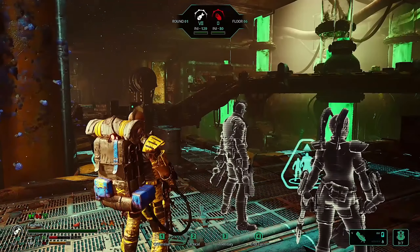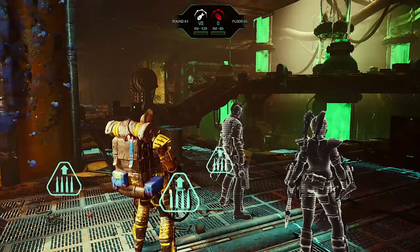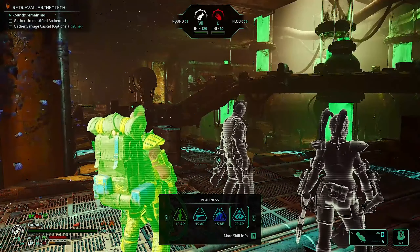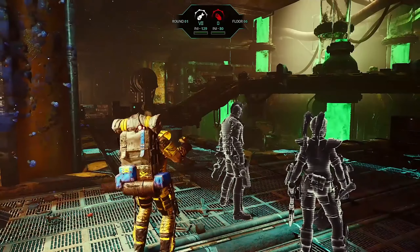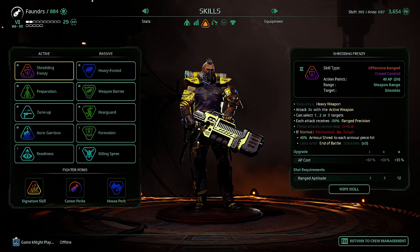That way you're set up for the rest of battle unless you get stunned, of course. All of these last until the end of battle. From then on you just go one shot with your normal shot — I think it costs 17 — and then you can do the shredding frenzy afterwards.